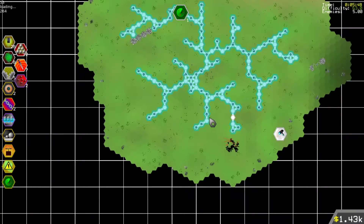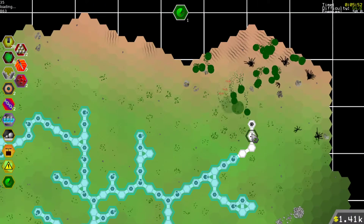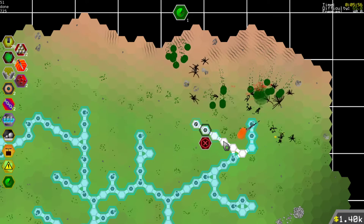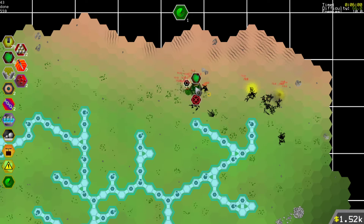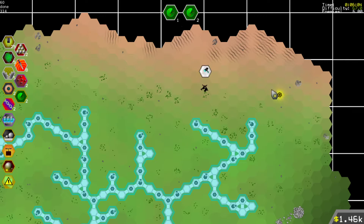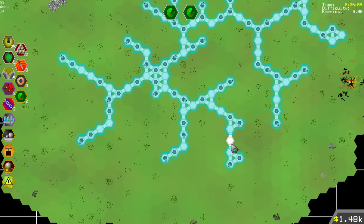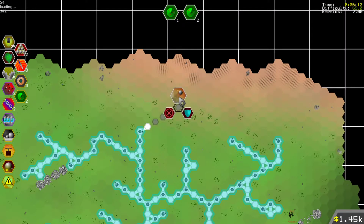I am still halfway to the turning point — to the point where the game starts to overcharge me for stuff, just because I'm doing so well. Well, I have 29 capacitors, so having a smiter too would be nice.